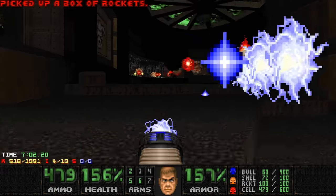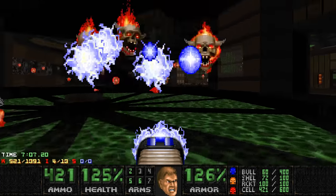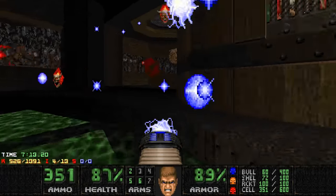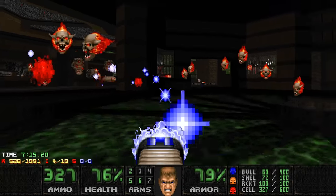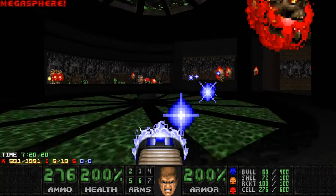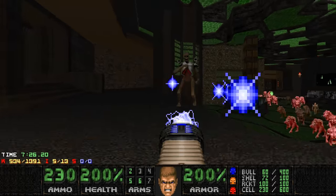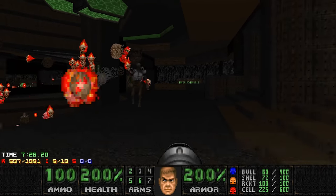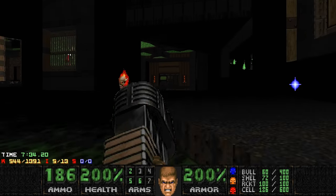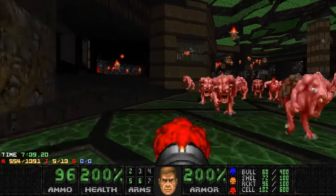And then we're going to focus on the pain elementals. I'm just going to plasma them. I'm going to pay good attention to the cyberdemon — there's a cyberdemon somewhere and he actually likes to snipe you. Yeah, there he is. Okay, I'm out. I'm going to go for the Megasphere. I killed a lot of pain elementals, that's good. Cyber's over there, that's also good. Too many revenants here. Let's go back and kill some more pain elementals. Maybe rocket some pinkies, just to clear up the space a bit.